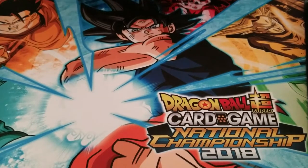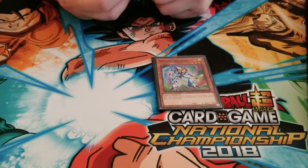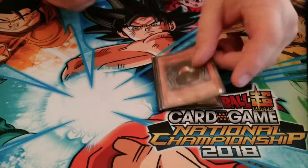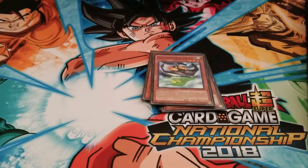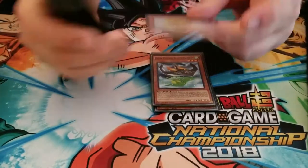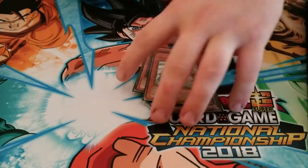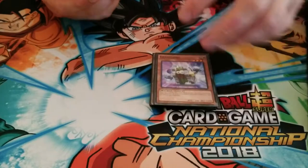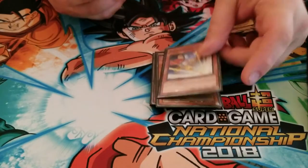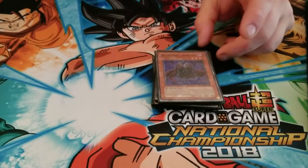Moving on to level 3, we have quite a few of these. We have Grand Maju Da'Aiza, Vortex Trooper, Ceremonial Bell, Mecha Phantom Beast Stealth Ray — it's hard to read upside down — Dandelion, Crane Crane, Djinn Prognosticator of Rituals, Card Trooper, Gyrgiano, Trap Master — another must-include — Spell Striker, Destiny Hero Doomlord. I actually had someone get some use out of this card the other day. It's pretty cool.